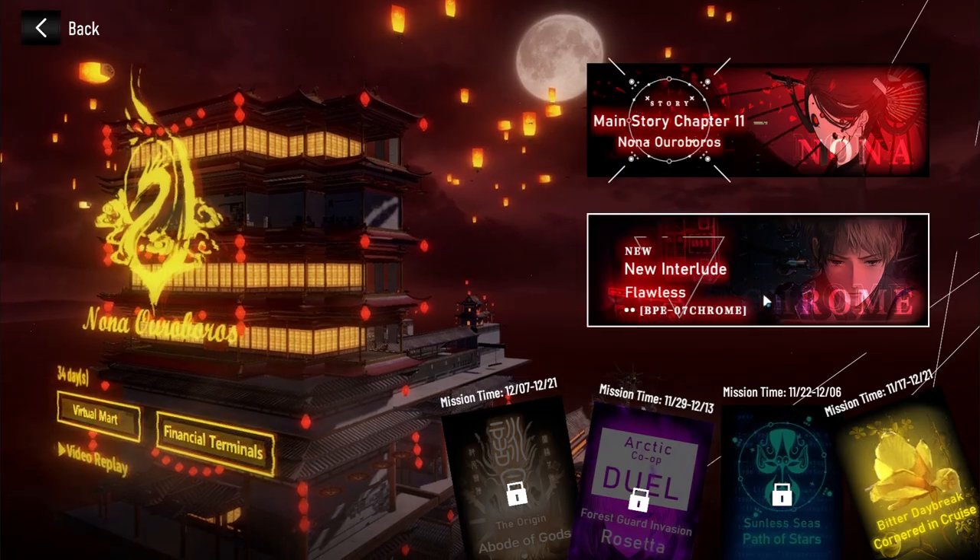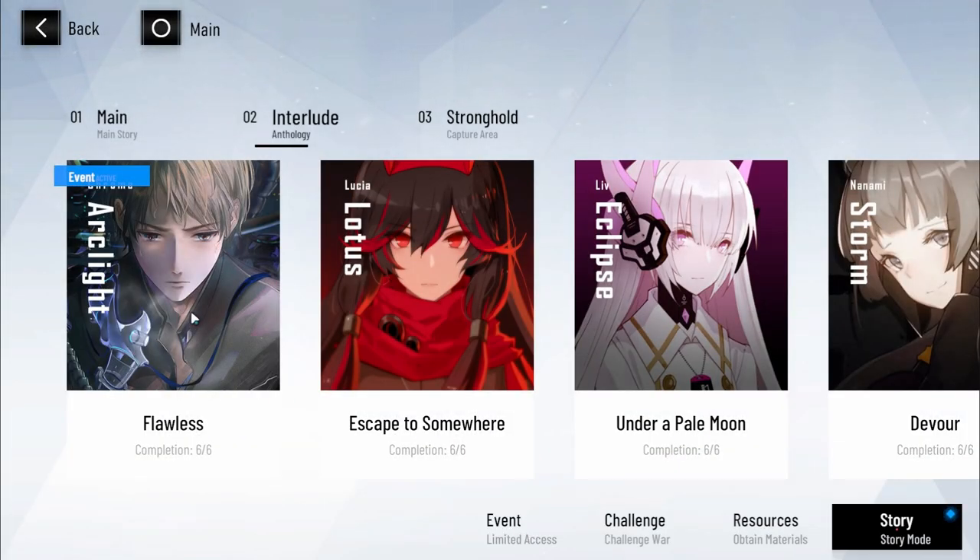Seeing how Chrome is only A rank, you can pretty much get Chrome by trying to get him randomly in a roll, since you have a fairly high chance to get multiple different types of A ranks. So we're going to head to our story mode and go to Chrome Arclight.